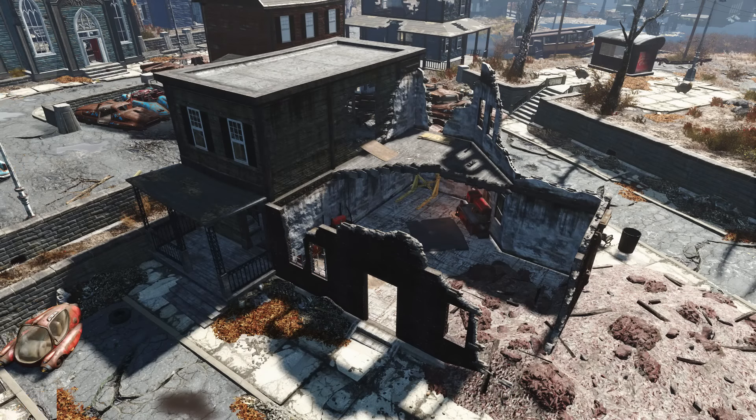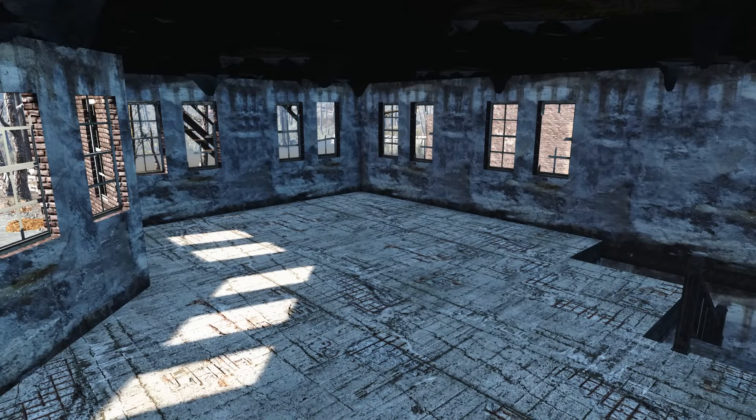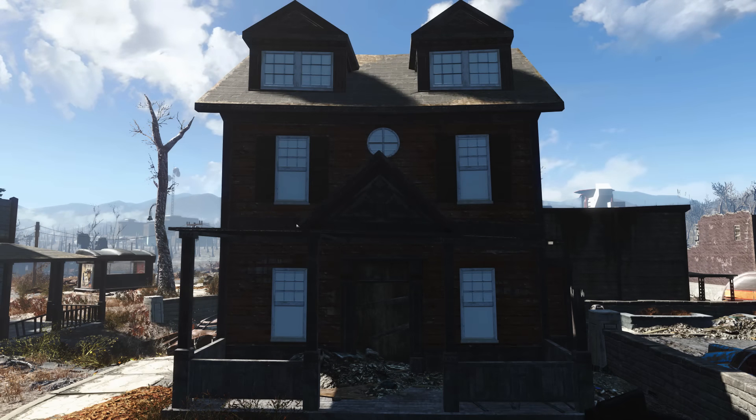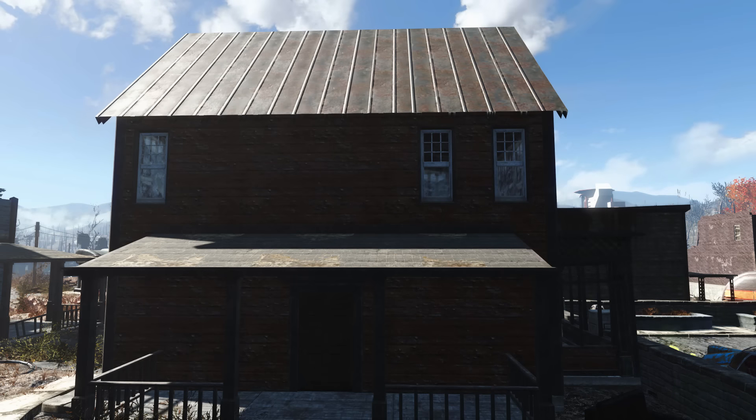Next up we have Somerville Place. If any settlement should have been repaired from the start, it's this one. Somerville Place reminds me a lot of the player home from Skyrim — it's small, quiet, and looks like it was built with the idea that I might want to call it my home. Unfortunately, I didn't because I like roofs over my head. Well, this mod fixes that problem.